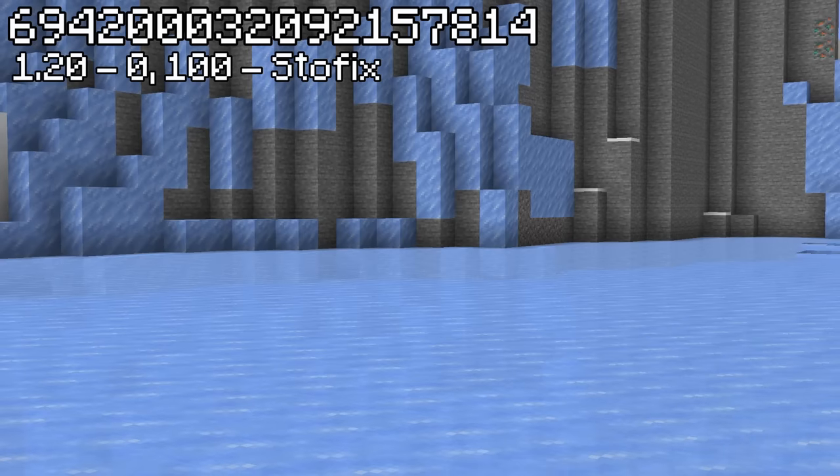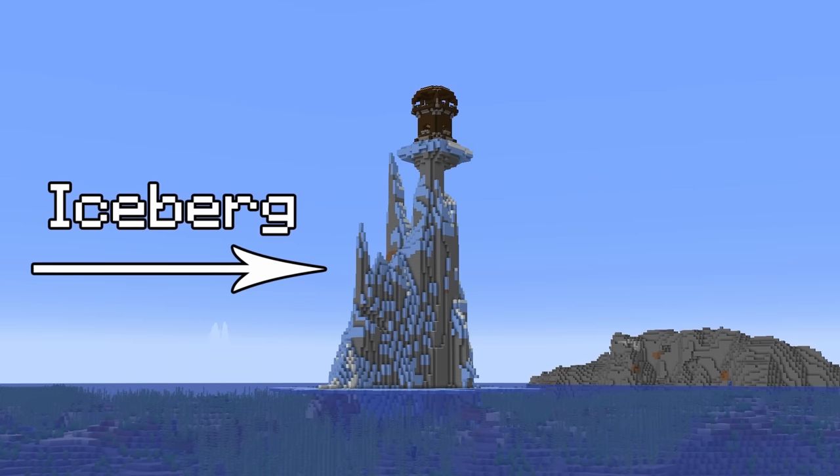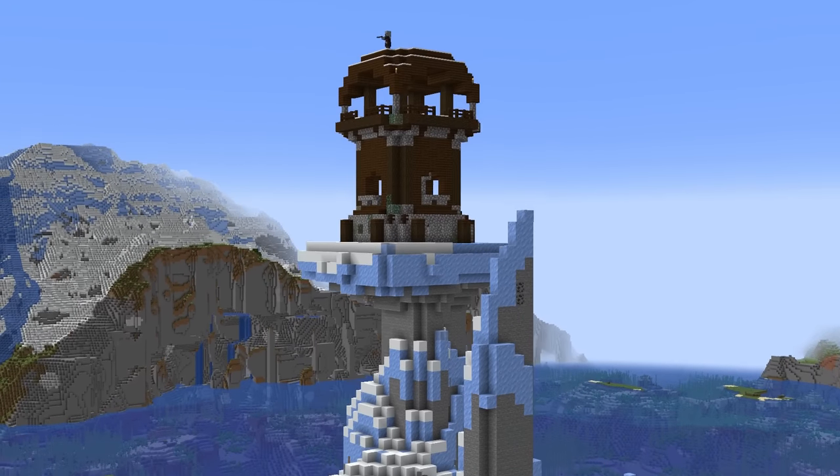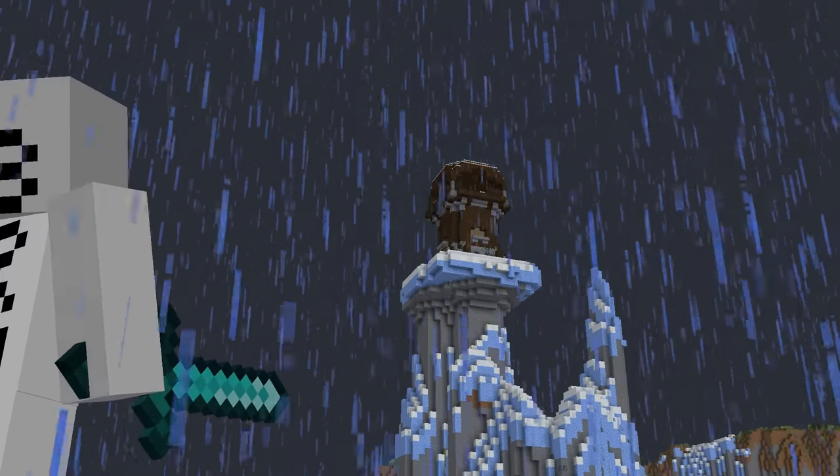The villagers aren't the only ones with insane real estate though, because this seed spawns you on an iceberg in the middle of the ocean — which is already pretty cool — but on the very top of it is a pillager outpost just lurking. You could make a whole antagonist arc about this place.